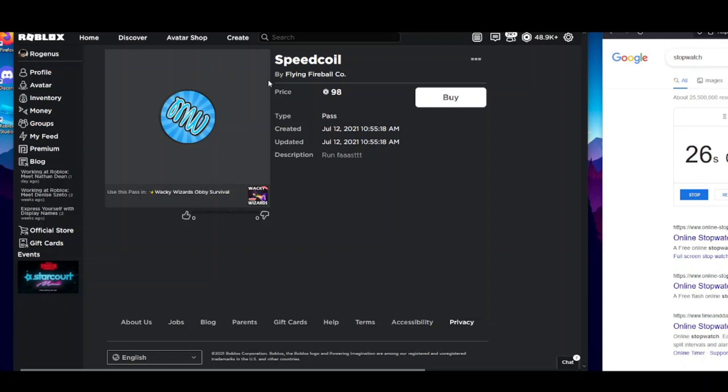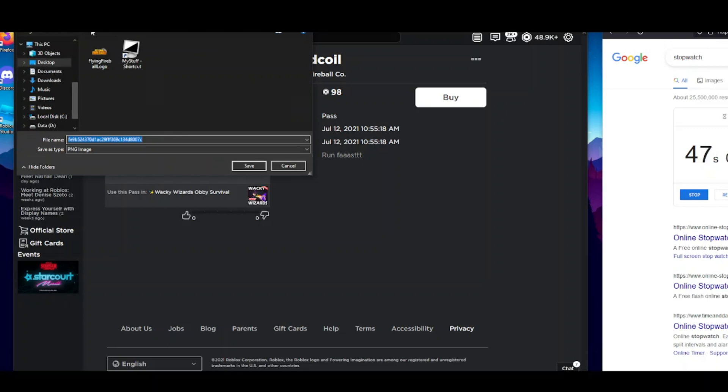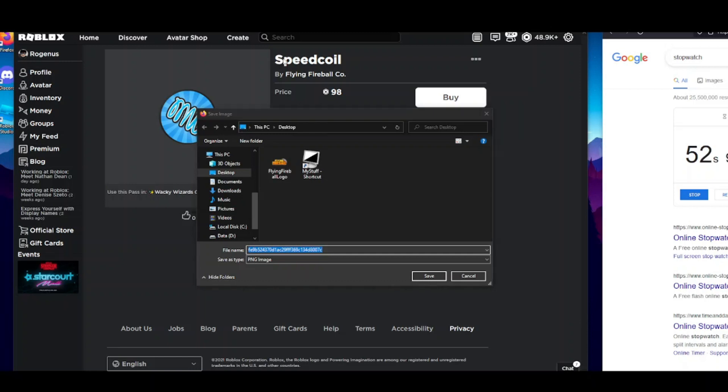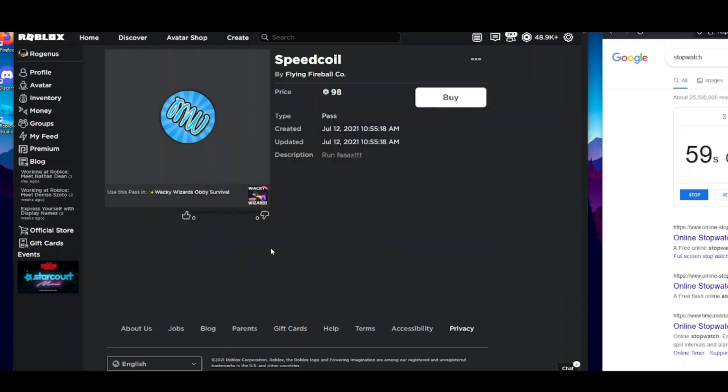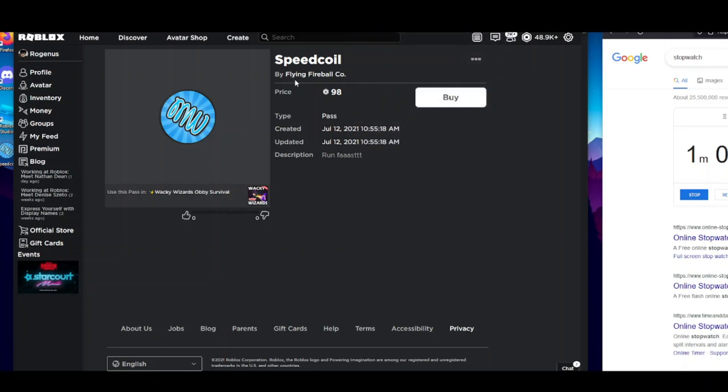We've got this Speed Coil game pass. We could buy it normally, but for this video, once you open the game pass like that, all you have to do is move your mouse onto the image, right-click, press 'Save image as,' and save it to your desktop. Then copy the name and type it in — type in 'Speed Coil.' Make sure the name of the file is exactly the same as the game pass name.